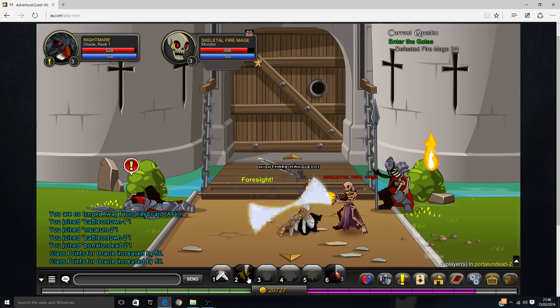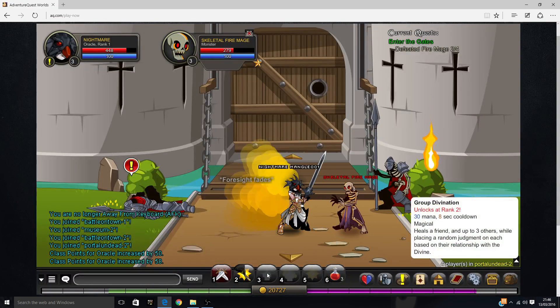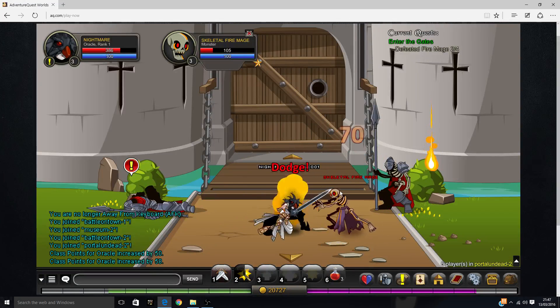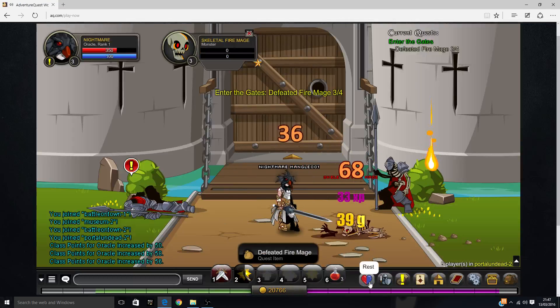So to get codes, you have to go to the museum. I'm not even sure if this even works, but you go to the museum, and then it's this girl — special codes.